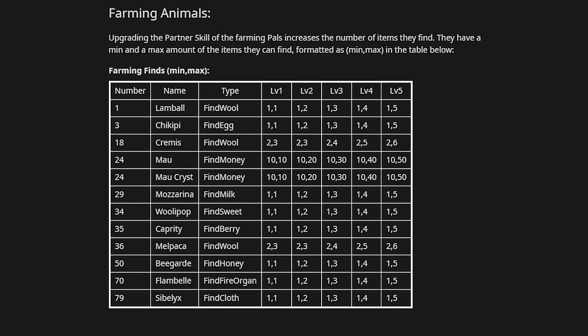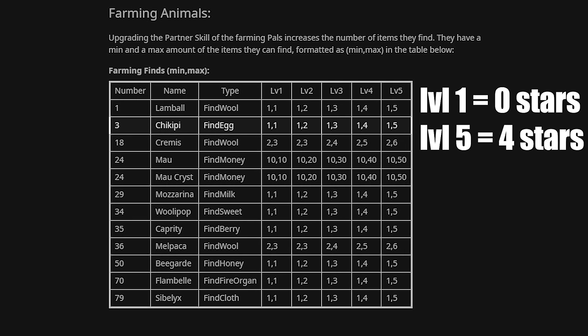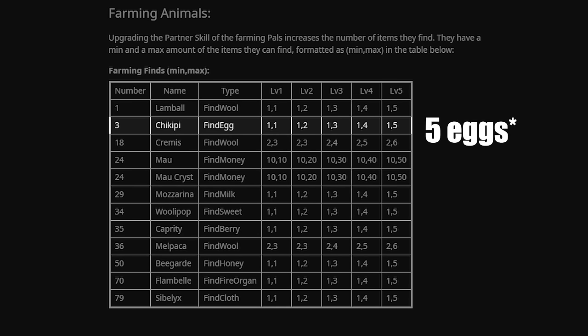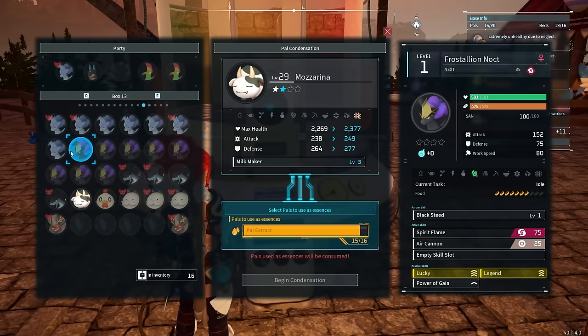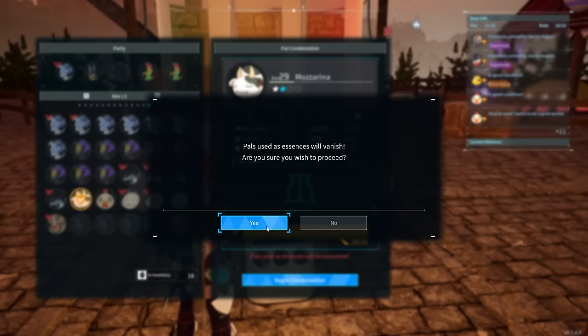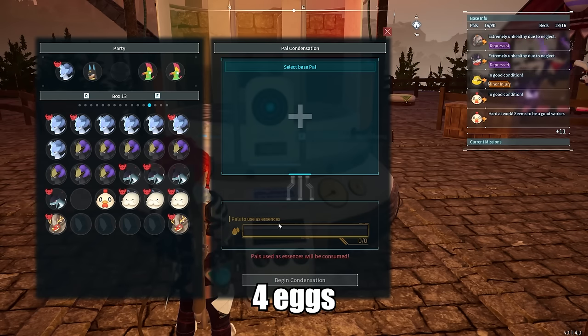For instance, a chickpea at zero stars produces two eggs. A chickpea at four stars has a chance to make six eggs when it lays them - it can still make two, but now you have a chance. You could also get around 56 and have it be stuck at three stars, and that's fine - they produce a chance at five eggs.